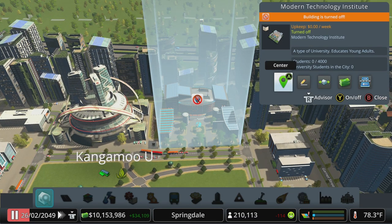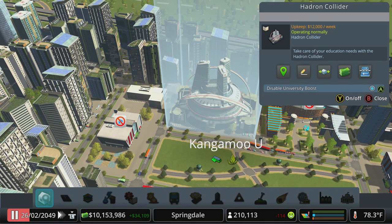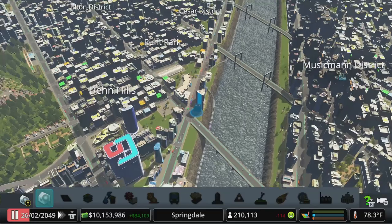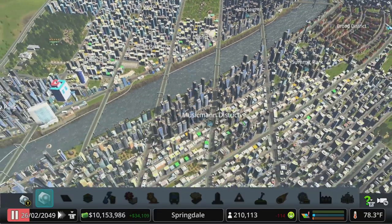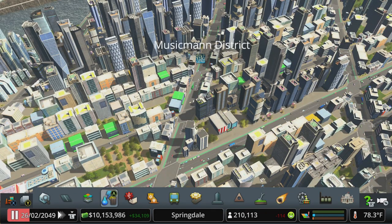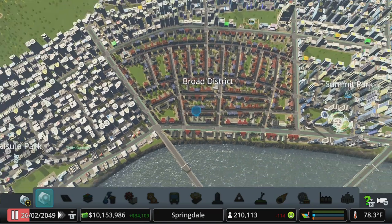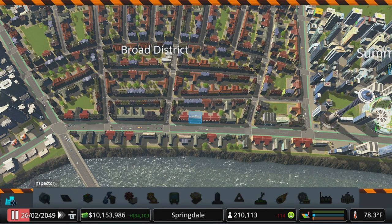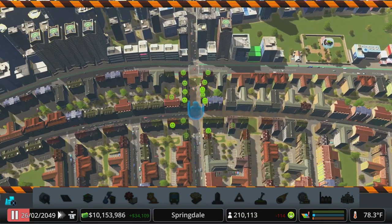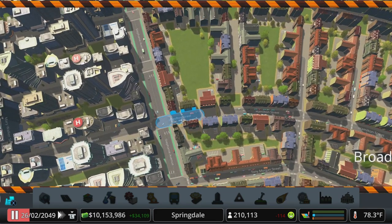We'll disable this for now — we had three university buildings up here. On pause, we'll turn these off. We want to disable the university boosts. There was a fourth one somewhere over on this side. We'll get rid of it and try to provide a campus that gives coverage for the entire city. Let's take out all these neighborhoods — got a little crazy on the roads — and bulldoze the road network, which will take care of most of our zoning.